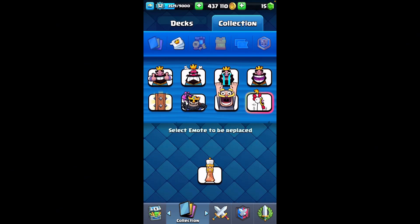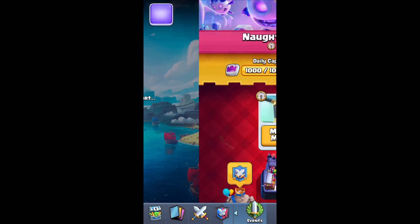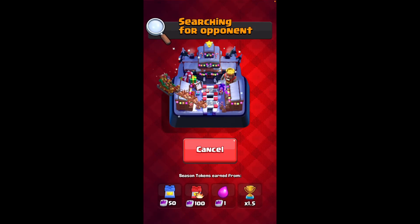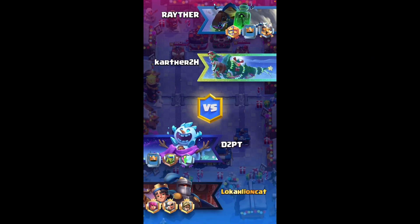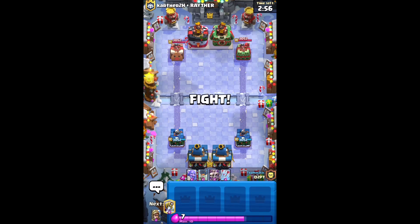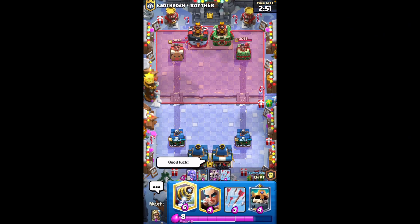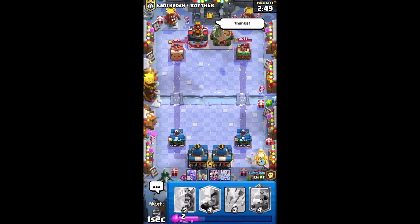Let's use this instead of that — let's do this, come on, let's go! Feeling confident that we can win and we probably will. Good luck, let's play Sparky at the back.